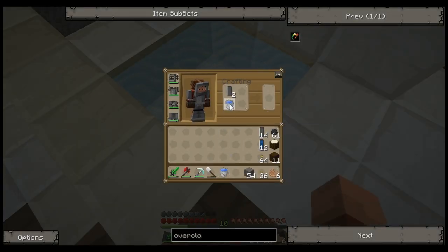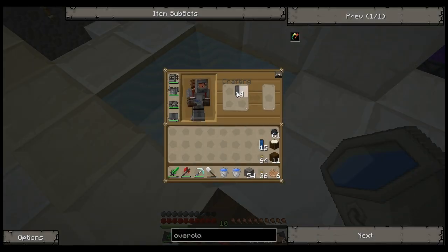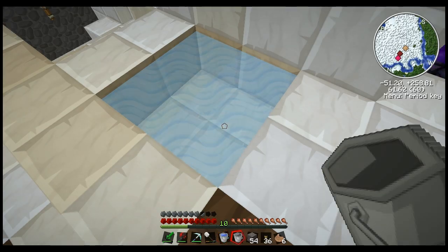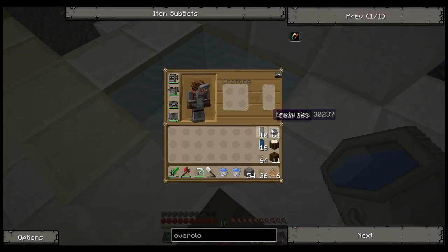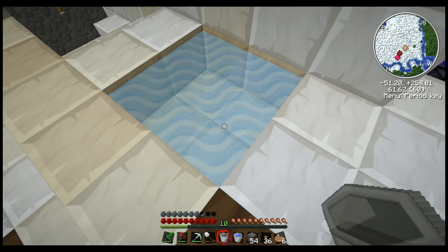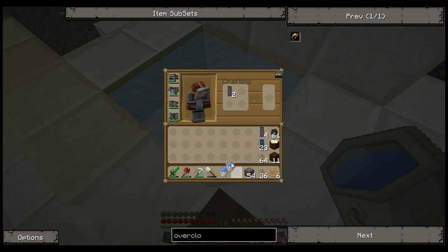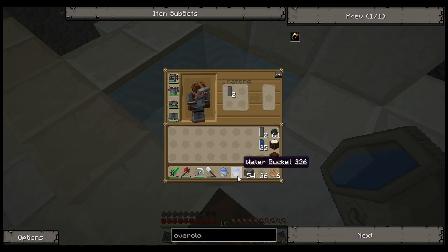A problem with extracting the water cells into coolant cells is that while the water cells stack, as you can see here, the coolant cells do not. So we need to create a way to make it easier on us. We want to make quite a few overclockers, so just bear with me here.